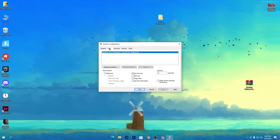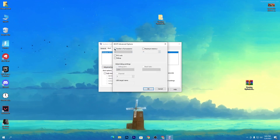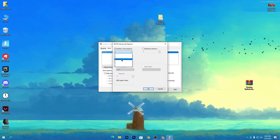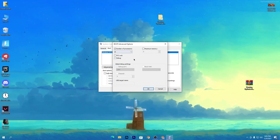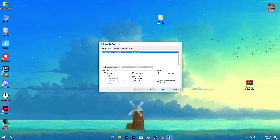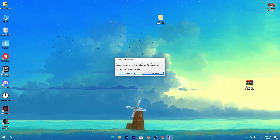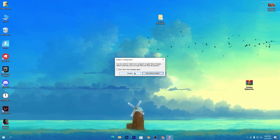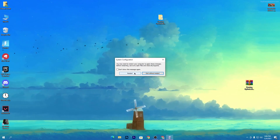Press Windows + R again, this time type 'msconfig' to open System Configuration. Go to the Boot tab, click Advanced Options, and check 'Number of Processors.' Select the maximum number of processors according to your CPU cores or threads. Click OK, hit Apply, click OK, and restart your PC. After restarting, we'll launch Fortnite and check the performance boost we get.